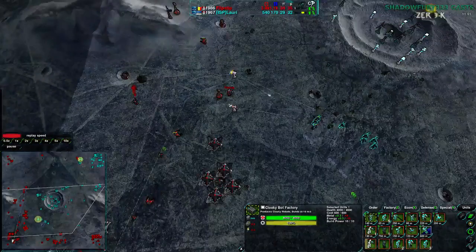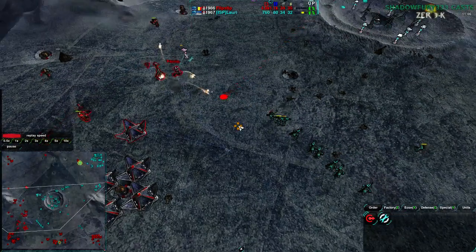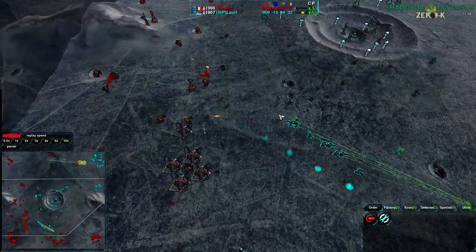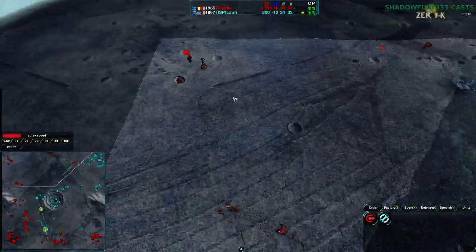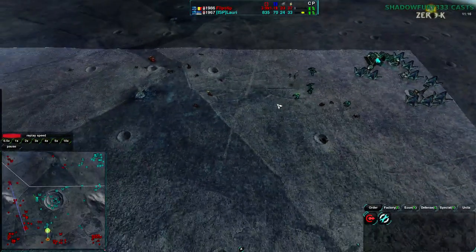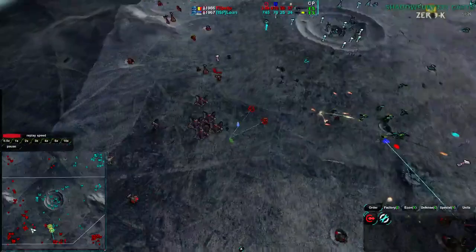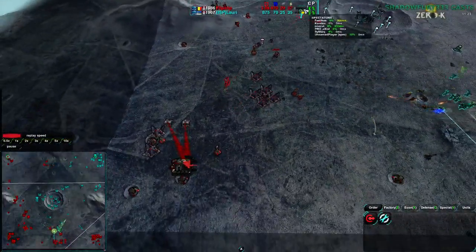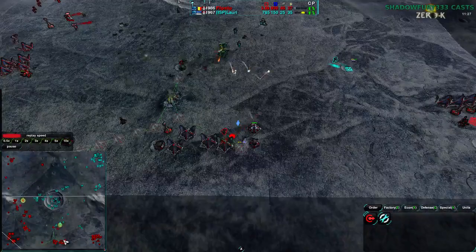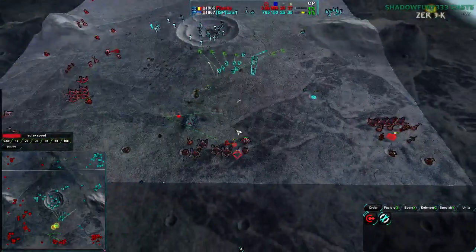Flipstep has more Glaives coming, but he's not focusing heavily on them — he's mixing Hammers, Sharpshooters, Glaives, and Warriors, which isn't the most efficient composition against Roccos. Warriors are countered outright by Roccos. However, Flipstep has started to take over the northwest and is blocking off Lowry's expansion attempts, keeping Lowry very much pinned. Flipstep is starting to stall on power though — losing units from the earlier raids has hurt him.